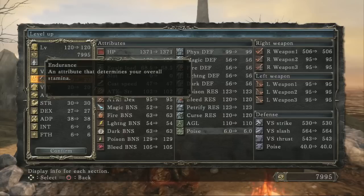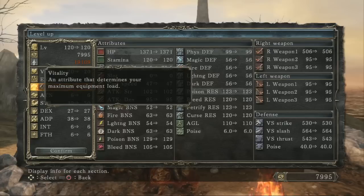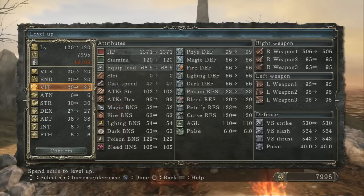Endurance increases your overall stamina. There's Vitality, which in previous Souls games determined your health, but it now determines your equipment load — so you might need it to avoid medium roll or fat roll. As long as you're below 70%, you'll fast roll, and the less equipment load you have, the larger distance your roll will be, so your roll distance is determined by your equipped load.